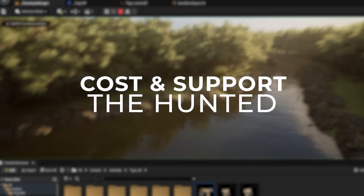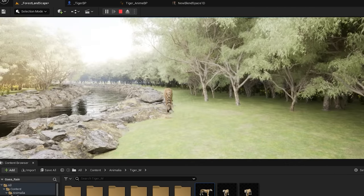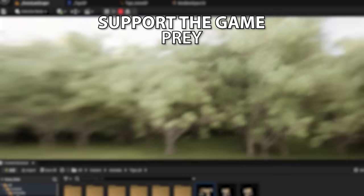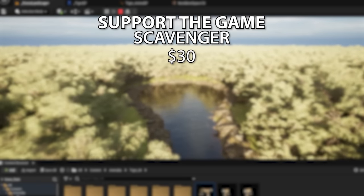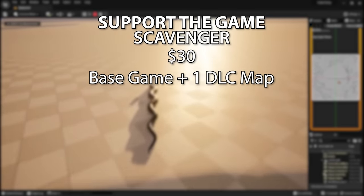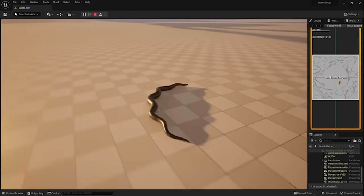The last thing to talk about is pricing. The developers have a donation system that helps fund the game, similar to how Path of Titans went through its crowdfunding with different perks. The tiers are: Prey at $10 which unlocks a rare skin; Hunter at $20 which unlocks a king cobra upon full release; and Scavenger at $30 which gives you the base game with one DLC map — suggesting the base game alone will probably be around $25.